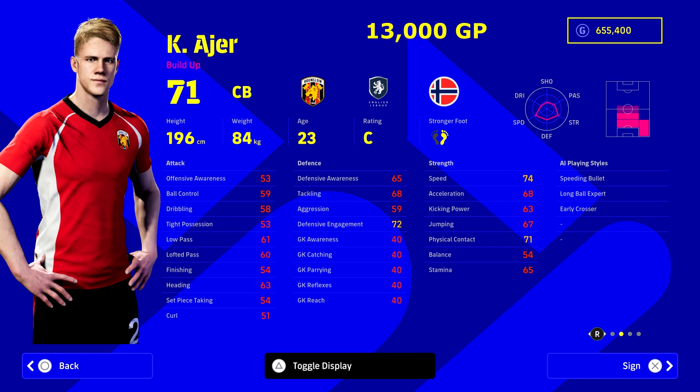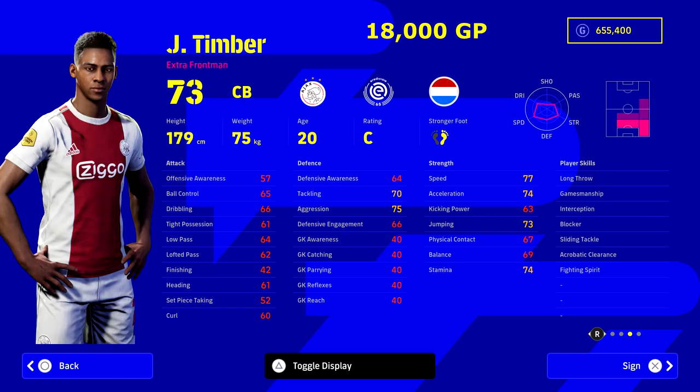Next up, if you're looking for pure power and height and not too worried about anything else — if you just want to stop through balls, kick-off glitches, or corners — I've spoken about this guy before from Brentford. He used to play with Celtic and he is an absolute beast: 196 centimeters, great strength, and still 74 pace. He is in my opinion one of the most overpowered center backs. He was in my overpowered center back video as well, so check that out.